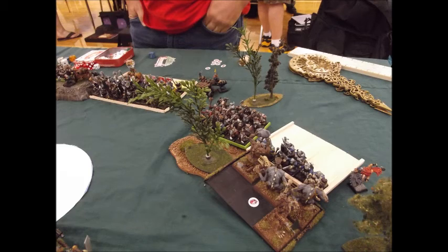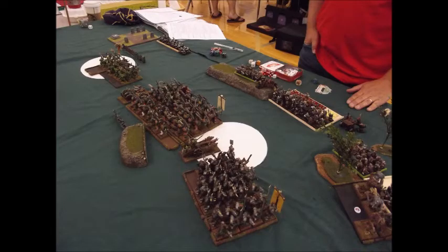On my turn, I declare a charge with my Trolls and make it into his rifles — they're a few Trolls short but should be okay. I did not charge with my Black Orcs; I just moved them into that Nexus so I could start scoring 100 points this turn and 150 for the subsequent turn. Everybody else just moves up — a nice, solid battle line.